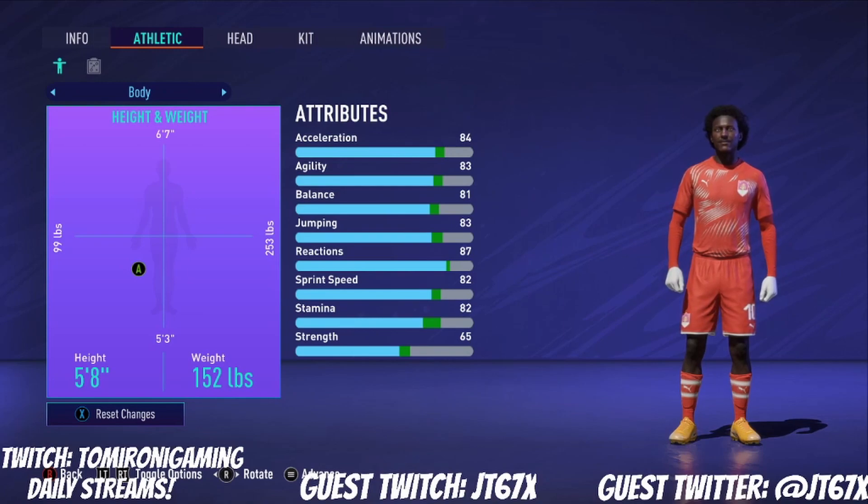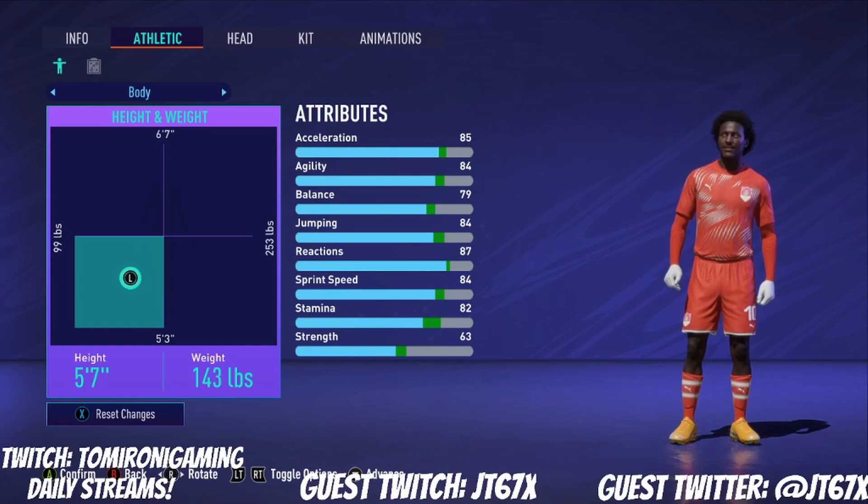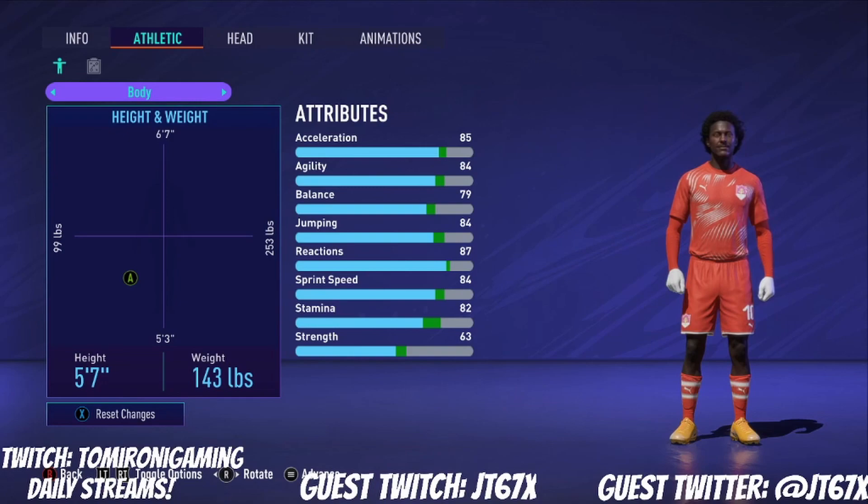We'll be going through your elite CDM build. What height and weight do you use? We use five foot seven and 143 pounds. So why would you use five foot seven for CDM? It's basically a Kanté build. Kanté is probably the most meta defensive midfielder in the game. I've tried builds ranging from five-five to about six-one, and this FIFA is a lot about agility, so being smaller and lighter impacts your pace positively — my pace is in the 90s — and it makes it much easier to recover if someone turns you with a skill move.